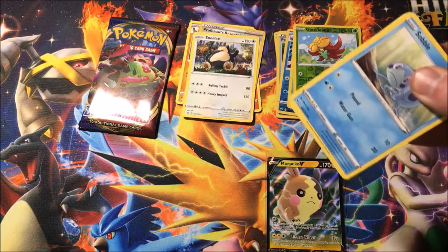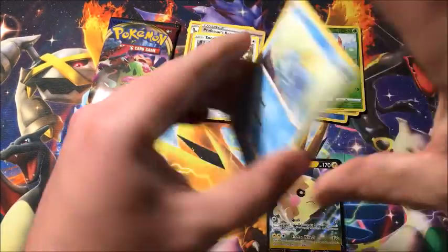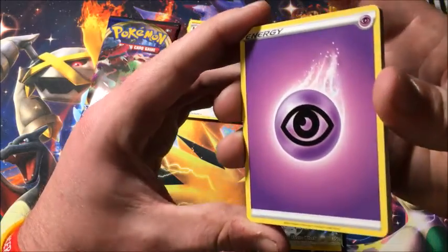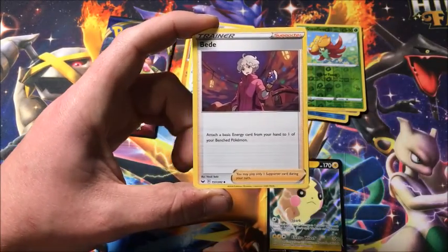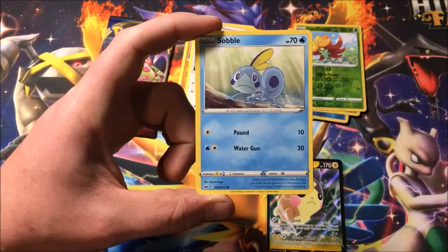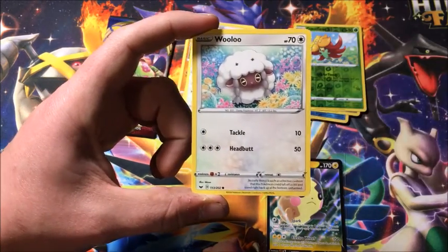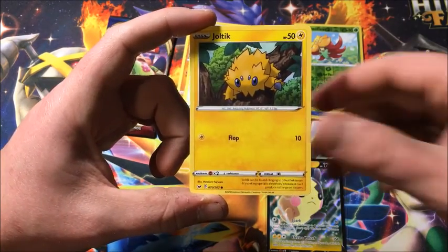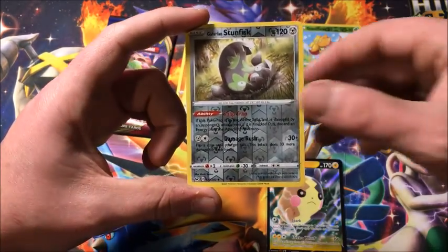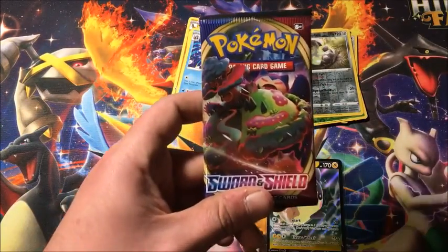So we get our first ultra rare pull and it is Morpeko. The only ones I still need of Morpeko are the V-Max full art and the regular Morpeko full art — I already pulled the hyper rare, so we're almost done with Morpeko which is awesome. Let's see what else we got, two more packs left. We got Wooloo, Joltik, reverse Galarian Stunfisk, and the rare is a non-holographic Cloyster.